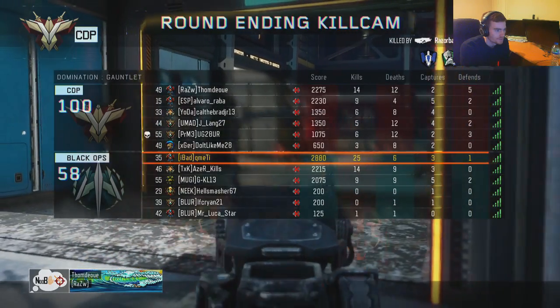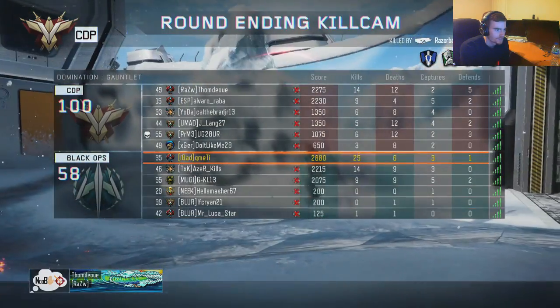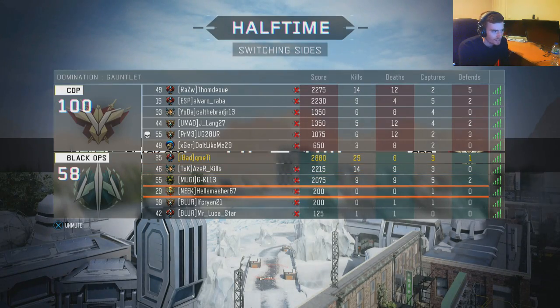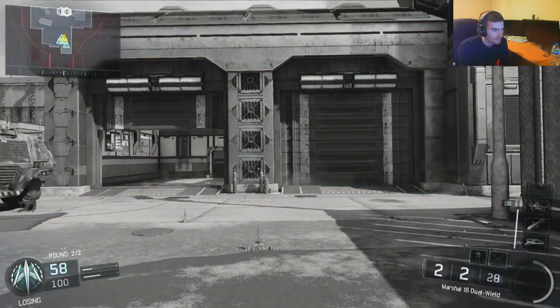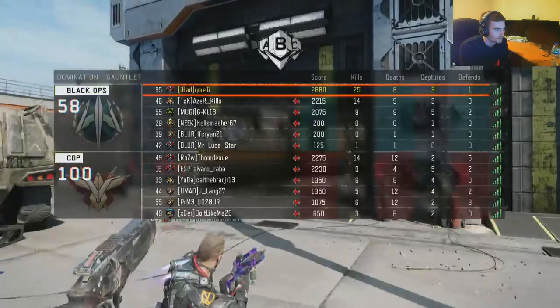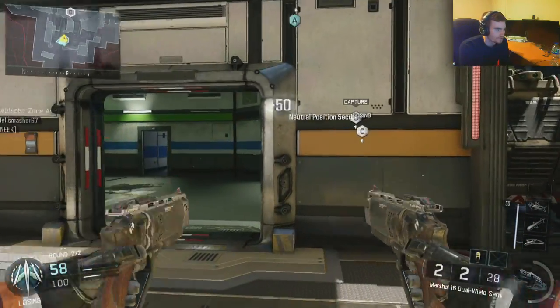I haven't done too much objective work but I am killing people. I think it's because my entire team left, so we didn't have anyone to defend the flags — that's pretty much what happened. These things are so fun. 25 and 6 with a dual wield. I've got faith in this team, I reckon we're a good team. I think we can bring this back — it's only 42 points. We've come back from bigger deficits. And most of their team is negative. We've got the Neek Clan, we've got Hellsmasher, we've got the Blur Clan, and we've got me — and I've got these things. That's all we need.